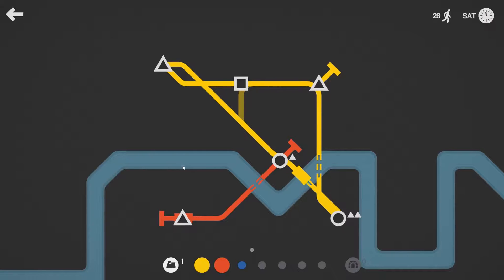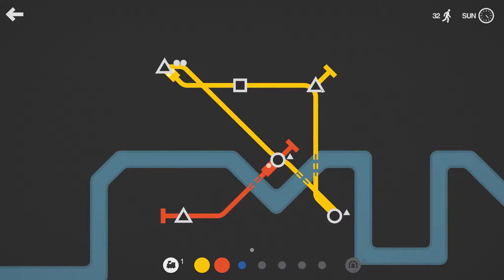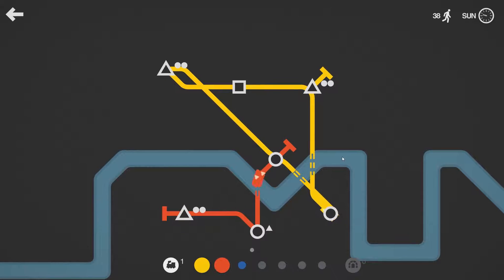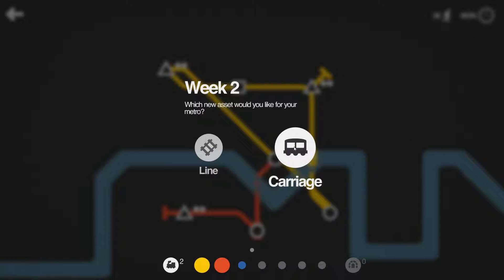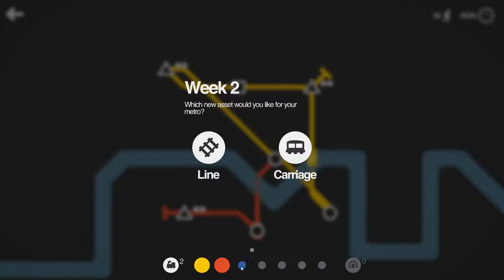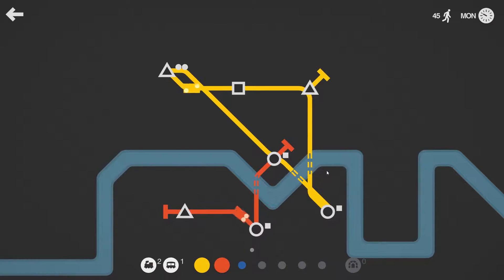We have used all the bridges now, so we can do another bridge from here to here. As the game progresses we will get other things — we finished the first week so we can choose a new locomotive. On other levels we'll be able to choose other things. So let's choose another locomotive, and we can also choose a line or a carriage. A carriage means we can put a carriage on one of the trains so they can pull more cargo, or we can do another line. I'm going to do a carriage because we already have a spare line.